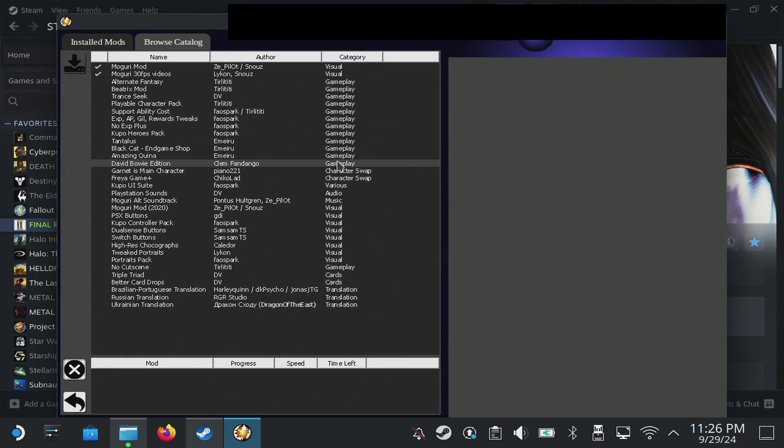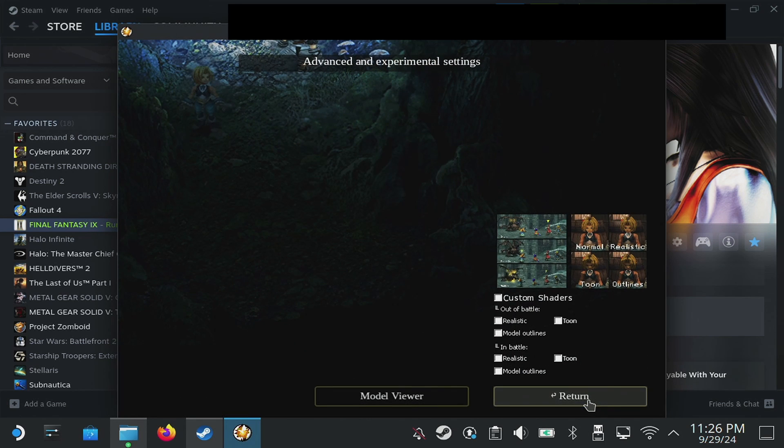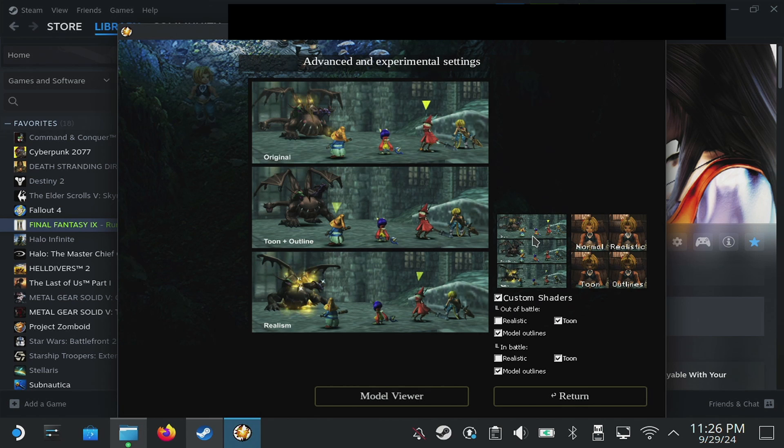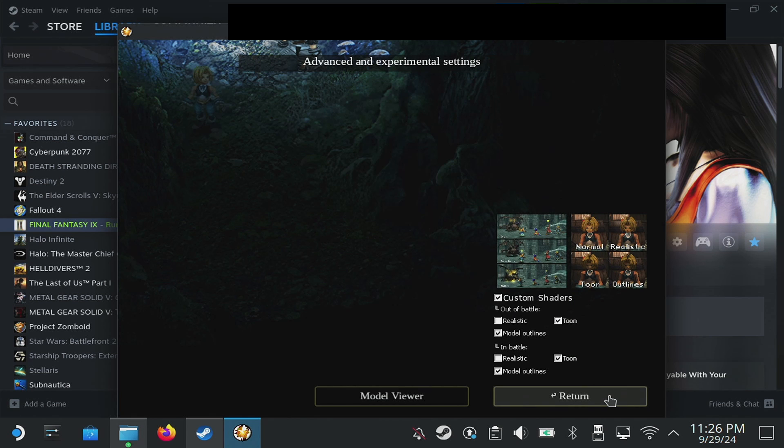Okay, both mods are installed — you can see them listed up there. Go back to the settings and do a quick check. I want to change the resolution to 16 by 10, 1280 by 800 — that is the Steam Deck's native resolution. Leave everything else as-is. The one new thing I'll mention is the custom shaders — this is new with the updated mod. I personally like the toon and model outlines option; I think it goes really well with the game's art style. They have examples you can look at, so play around and see what you prefer. I'm going to suggest toon and outlines.